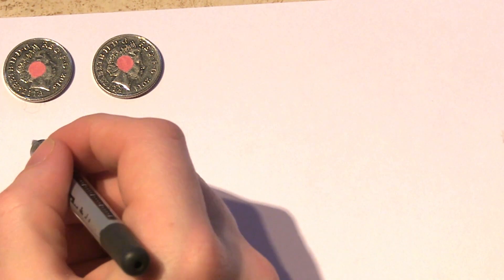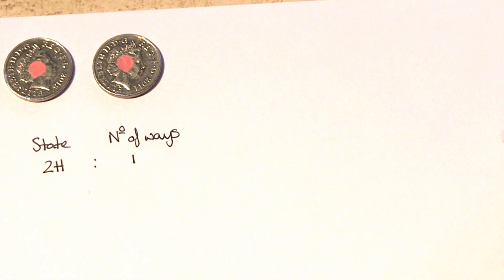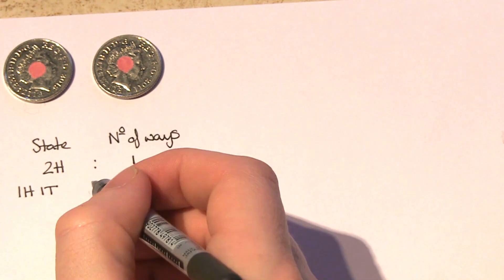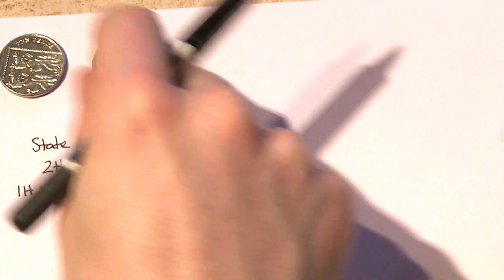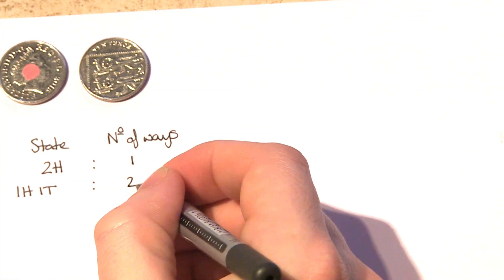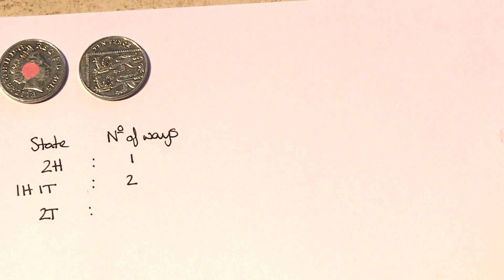Let's give these columns their proper titles: the state of the box, and the number of ways of producing that state. There's another state — one heads up and one tails up. How many ways are there of producing this state? There are actually two ways: I can have the first coin tails up and the second coin heads up, or the first coin heads up and the second coin tails up. And there's a final third state: two tails up. Just like the case of two heads up, there's only one way of producing this state — the first coin needs to be tails up, and the second coin needs to be tails up.